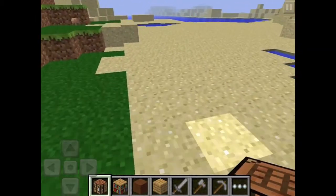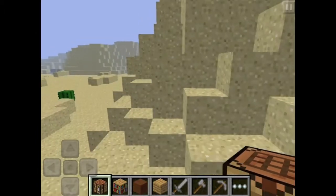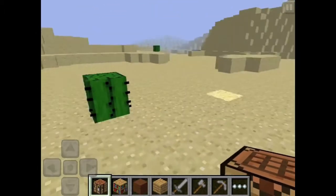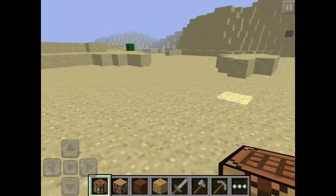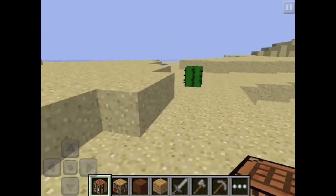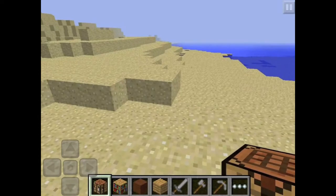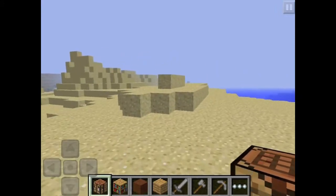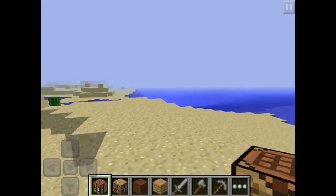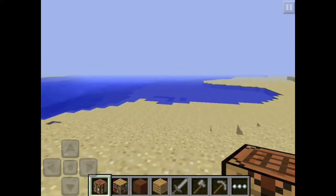The only downside to Minecraft Pocket Edition compared to the PC and Xbox versions is that you don't get all the features because it hasn't been fully updated. The Xbox version got all the PC features when it first came out, but the iPad version isn't fully updated. You don't have furnaces, creepers, or fire, and you can't mine diamond, gold, or even iron on the iPad. But it's expected to get an update in June, hopefully a big one.